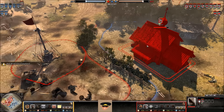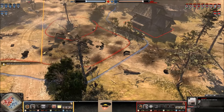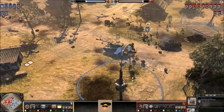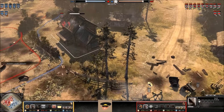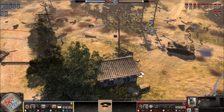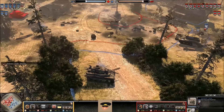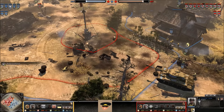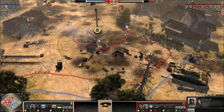Rangers take the victory point. The Pershing is now out and moving forward — it also has a 57mm of its own. The Pershing fires away at the church, forcing troops out. The 57mm is brought up to deal with the command tank and Puma. Two Rangers down — one of them is idle all the way back at base.